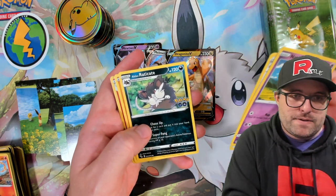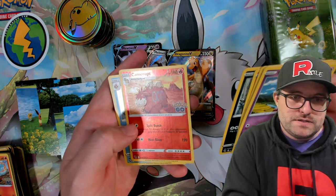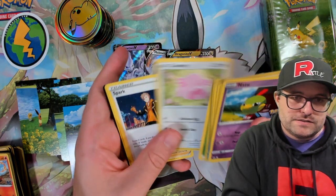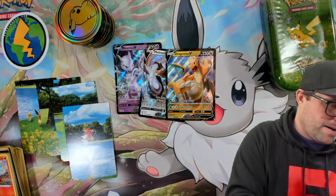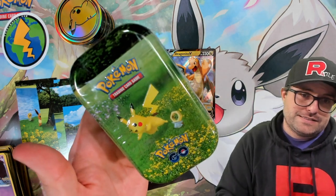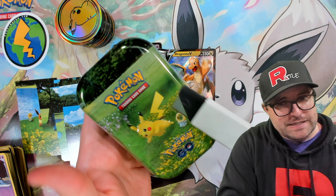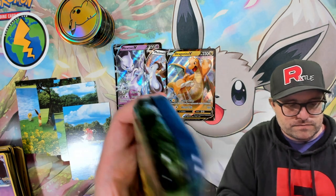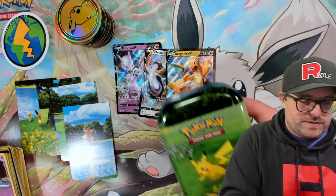Aipom, Raticate, Larvitar, Alolan Rattata, we got a Camerupt reverse, and a Gyarados holographic — just everywhere recently, popping up, popping in, splashing us. Last chance, guys. This is it — probably for sure the last POGO that I'm going to open. Then we give up — this is where we give up.